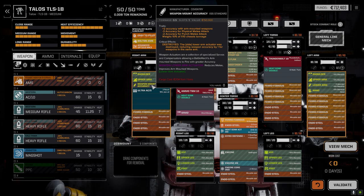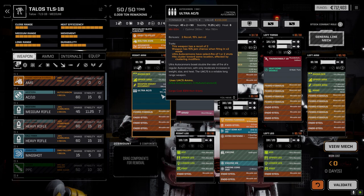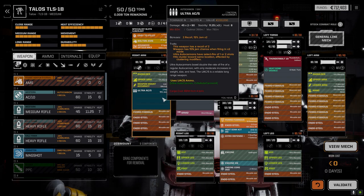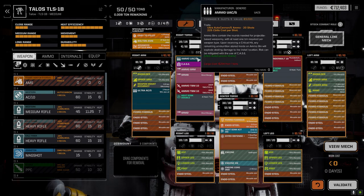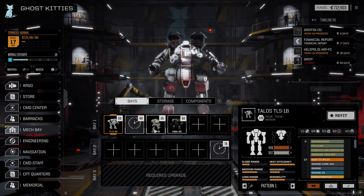With this guy we now have plus two accuracy with the arm-mounted weapons. I considered the recoil compensator but the fire control system Flak gives me minus one recoil and our pilot has minus one recoil, so this is zero recoil - we're not getting any additional recoil. We have the jam chance because it's an Ultra, but we're shooting normally pretty much every turn. The plus two accuracy will make our chance to hit even better, maximizing our 10 turns of Ultra fire. That was the Talos.